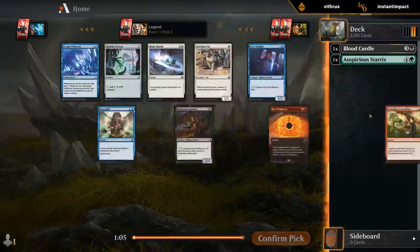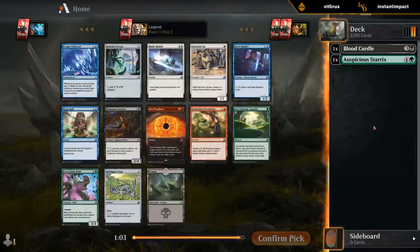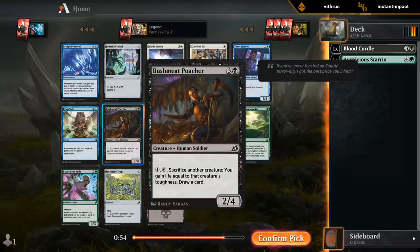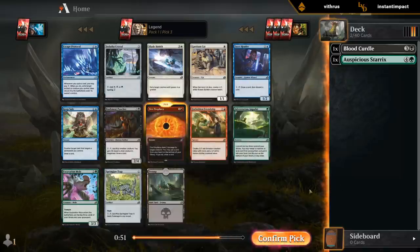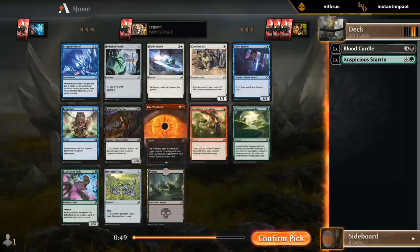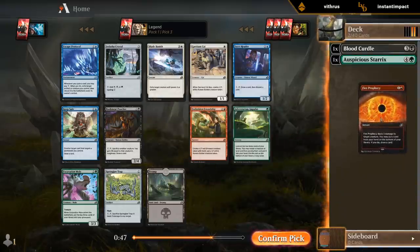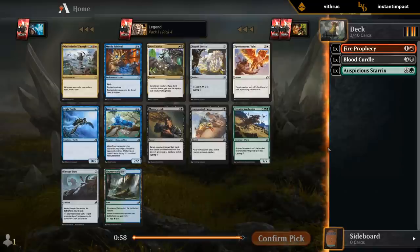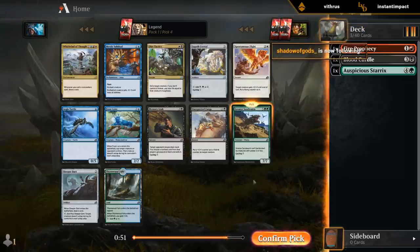I have seen some of those spiders wheel — people don't prioritize them too much, so you never know. It's a pretty late Fire Prophecy. Don't see any amazing mutate creatures; Poachers are human so not the best with mutate. Small fine for the reanimation deck — just gonna stick to the good removal and then see where we end up.